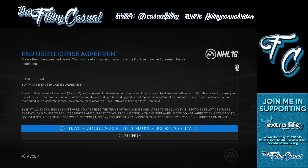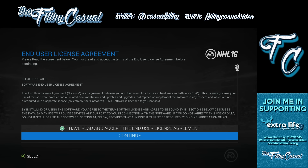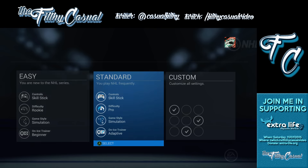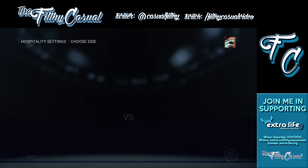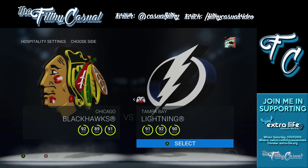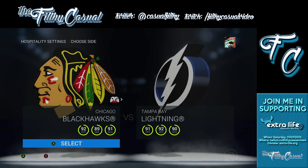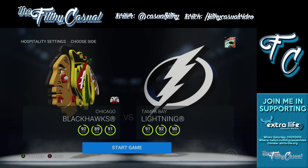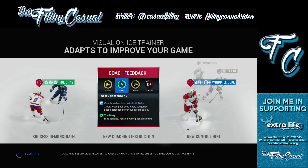Let's see if we can get this to go — it's taking a little bit of time. Notoriously slow EA Sports menus as per usual. So how'd you like to play? I'll play standard. Choose a side — I don't want to play as the Lightning because they beat the Rangers in the Eastern Conference Finals, so they're out. Let's do the Blackhawks and see what this looks like.